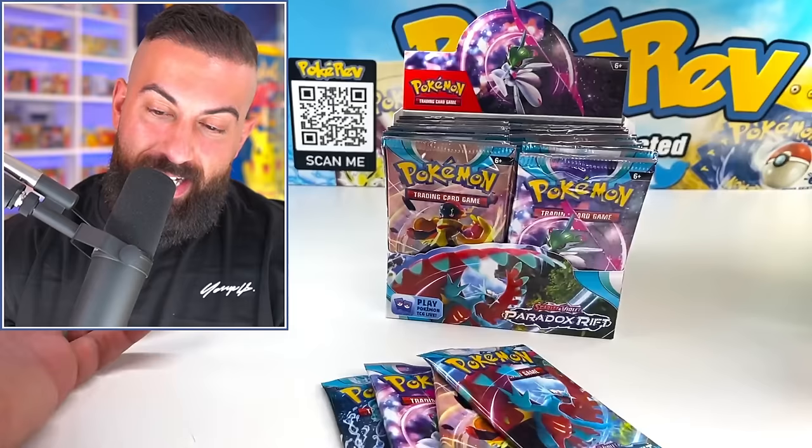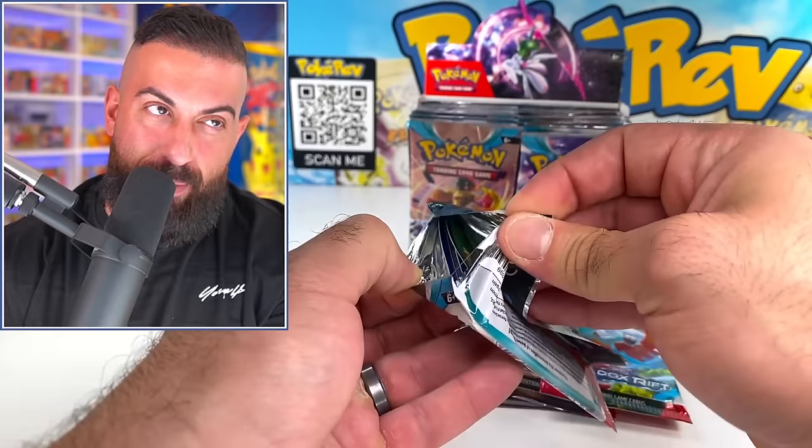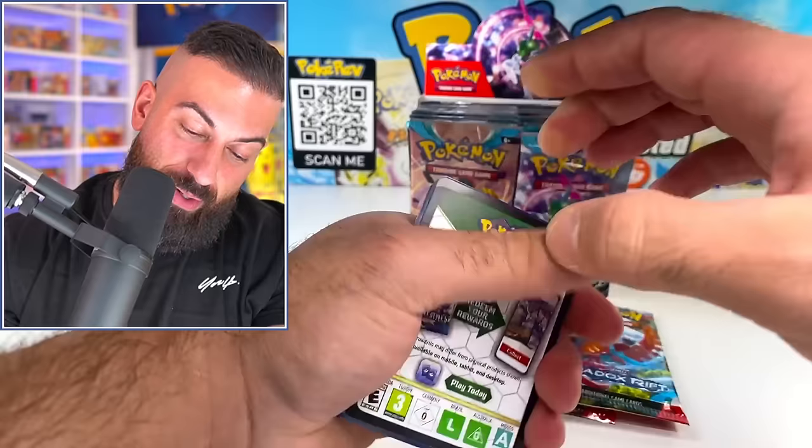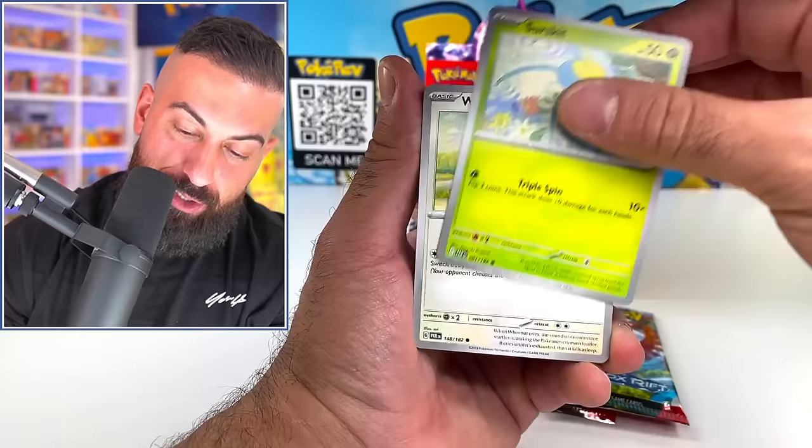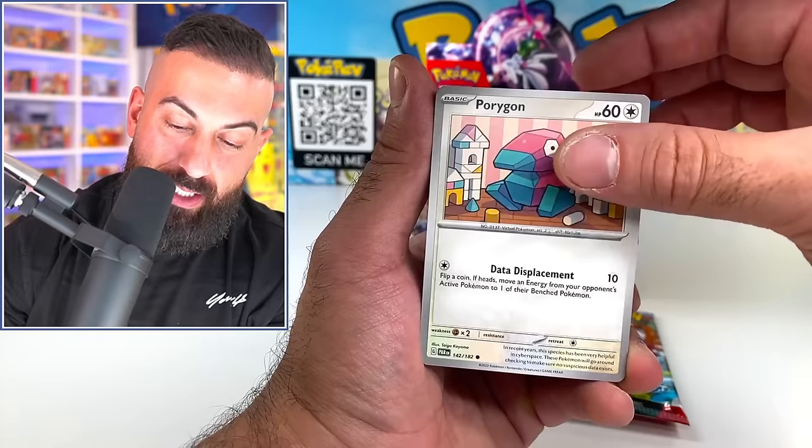I'm really curious because I hear a lot of different things about this set. We got the classic code card. Fire Energy to start off here. This is three different Japanese sets combined into one.